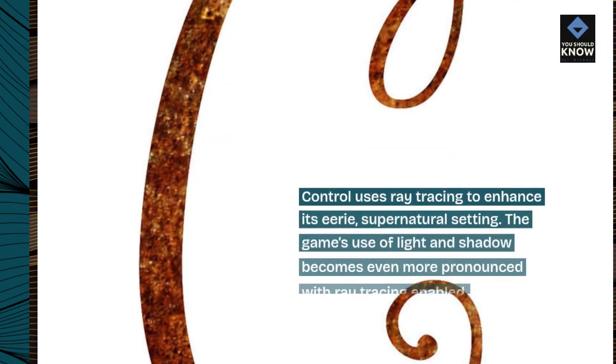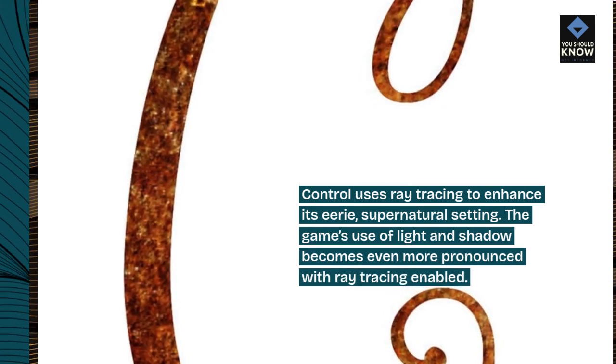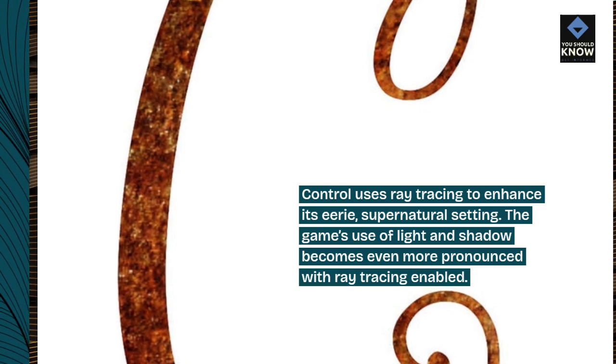6. Control. Control uses ray tracing to enhance its eerie, supernatural setting. The game's use of light and shadow becomes even more pronounced with ray tracing enabled.